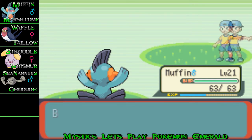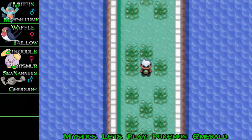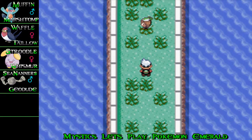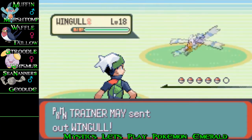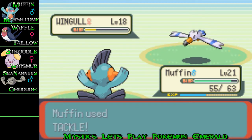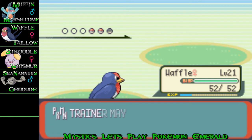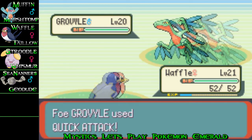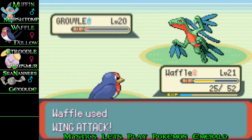Mudshot takes the Electric type out like a pro. Alright, there she is — make sure you prepare to fight her. She's relatively easy as long as you've got the right Pokemon to deal with her. At this point in the game she always has a Water, Fire, and Grass Pokemon. The Water Pokemon was Wingull, the Grass Pokemon is Grovyle, which just gets owned by Waffle.